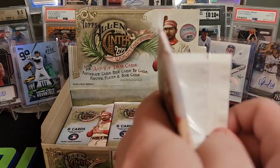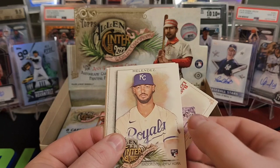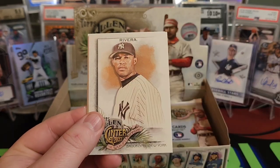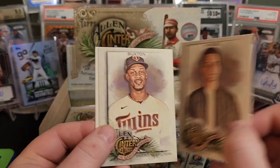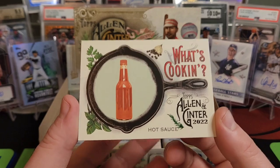Still haven't gotten any of our hits yet. We'll get a rip card — I've never hit a rip card. Charlie Blackman, Jose Altuve. Pull the mini out here — Webgem, Baseball Tonight. MJ Melendez rookie, Mariano. Tim House, musician. Byron Buxton and What's Cooking Hot Sauce.